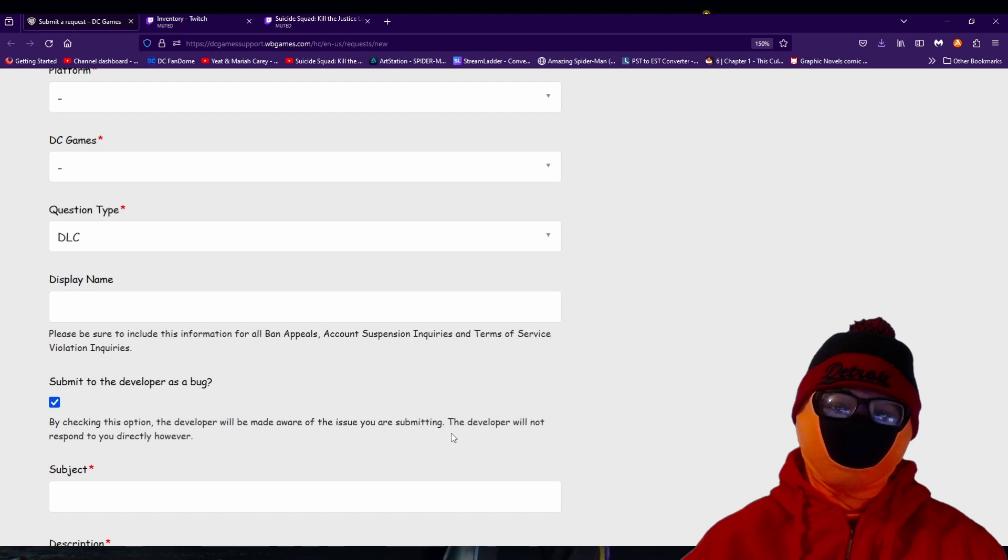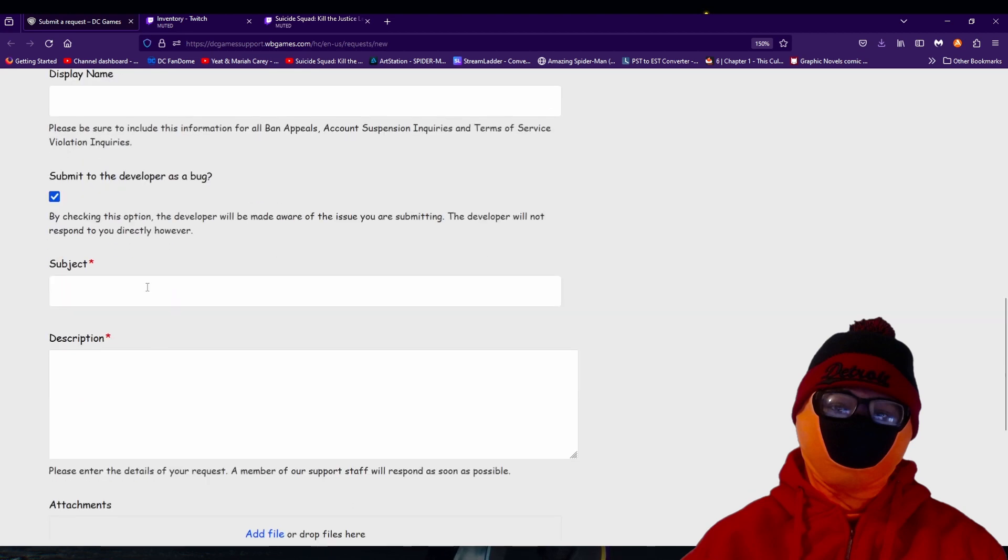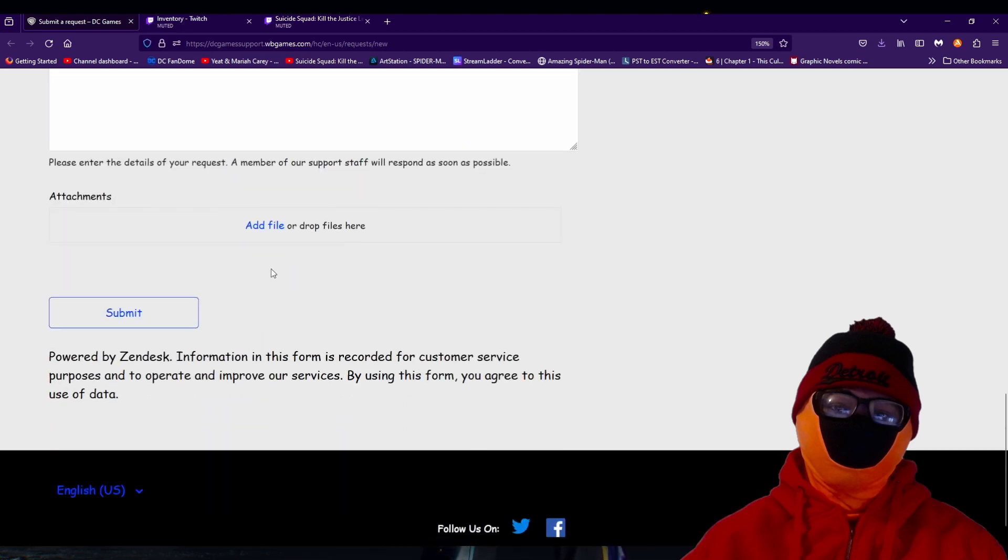Go ahead, click that box, make sure to fill it out, pick the subject, pick the description, and when you come down to attachments — the reason I'm suggesting this is because I personally believe it helps things move along a lot quicker — take pictures of your accounts and add them into the ticket. Take a screenshot of your Twitch drops proving that you've claimed the items, and then take a screenshot of your in-game inventory showing that you don't have the items, then put them in here and you should be golden.